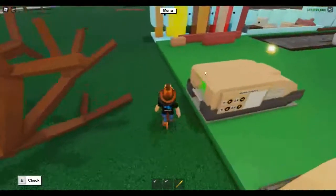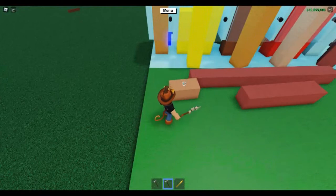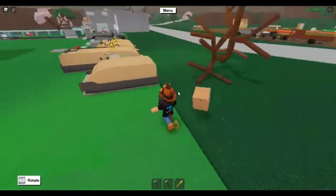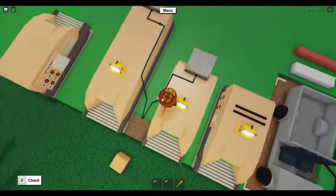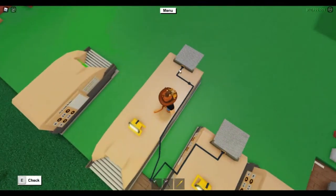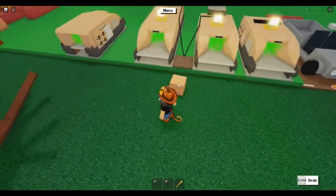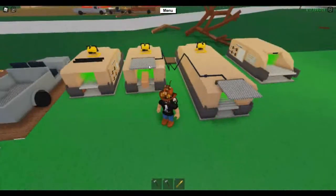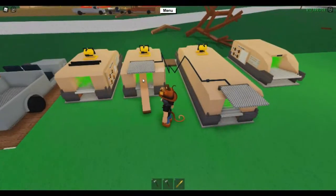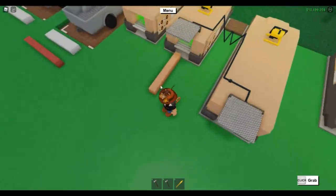Another thing I do on laggy servers is sometimes I'll put down a pressure plate and attach it to a hatch. This just gives the wood a little extra time in the mill. I'll run wires up — this is a double, so I've got it going to the XL and a SawMax too. Essentially you just put in your wood and stand on the pressure plate just long enough for it to turn blue. On a laggy server that might take a second, but that will close the hatch and hold the wood in just long enough to convert.